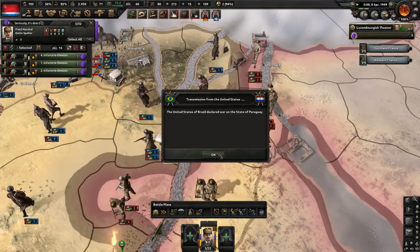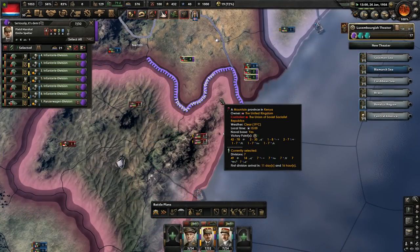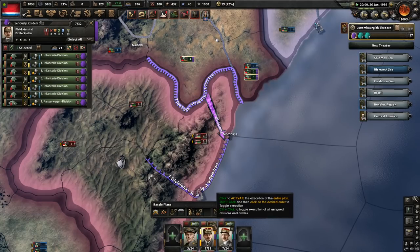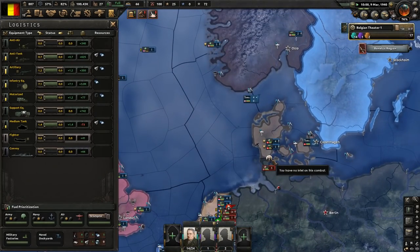Everything about Hearts of Iron 4 takes you by surprise. Nothing is as it seems. It is a game of cipherish secrets, matryoshka tooltips, fractal user interfaces — a world of 10,000 buttons but nothing to press. I'm going to rant about my Hearts of Iron 4 nightmares.